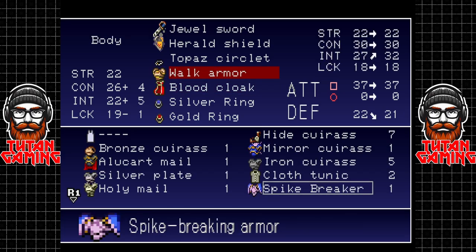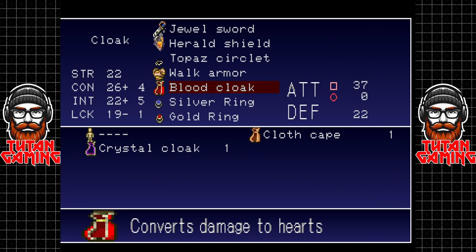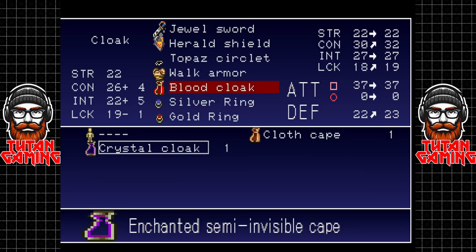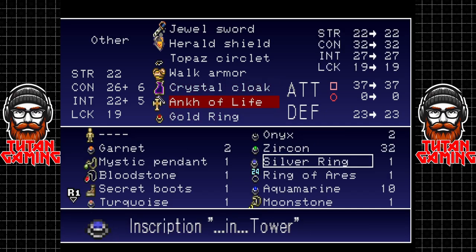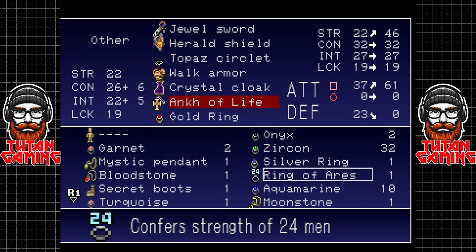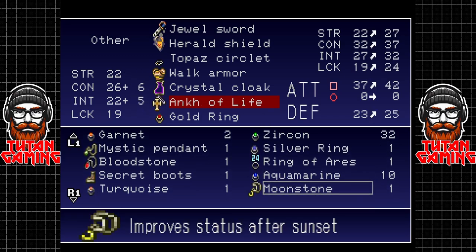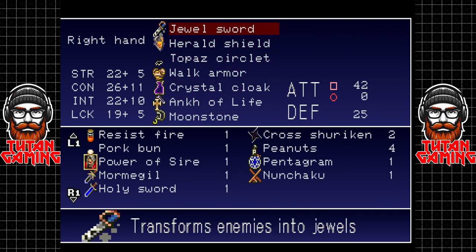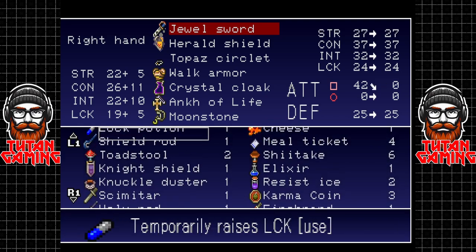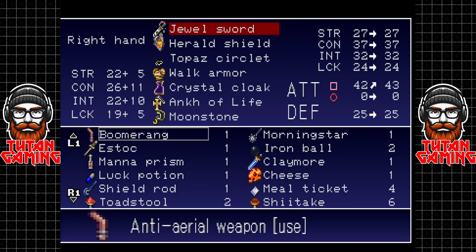I guess we can put the wall armor back on just for fun. Now the crystal cloak - yeah apparently the crystal cloak is better. That gets our constitution way up. Sure, we'll do that. We'll have the anchor of life back and the moonstone. Good.